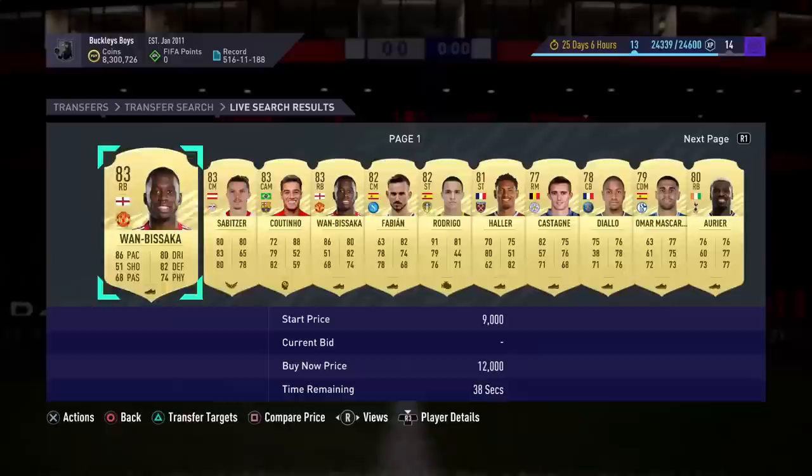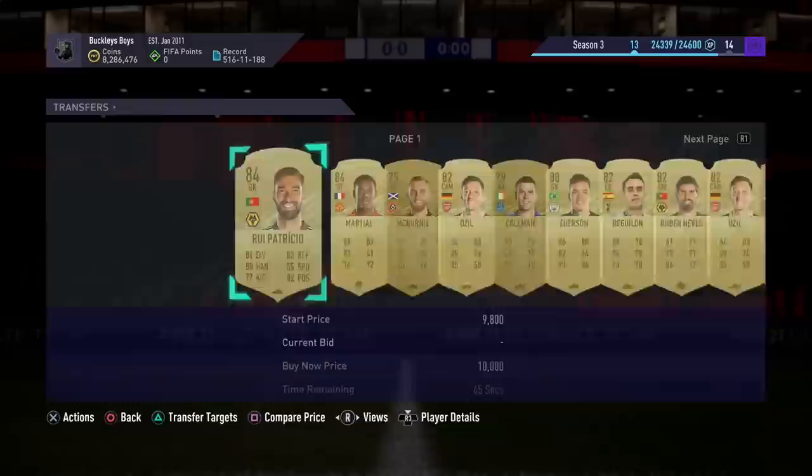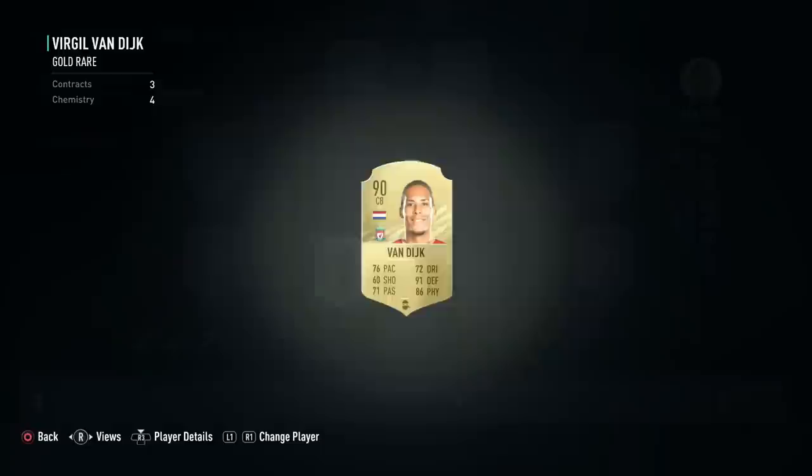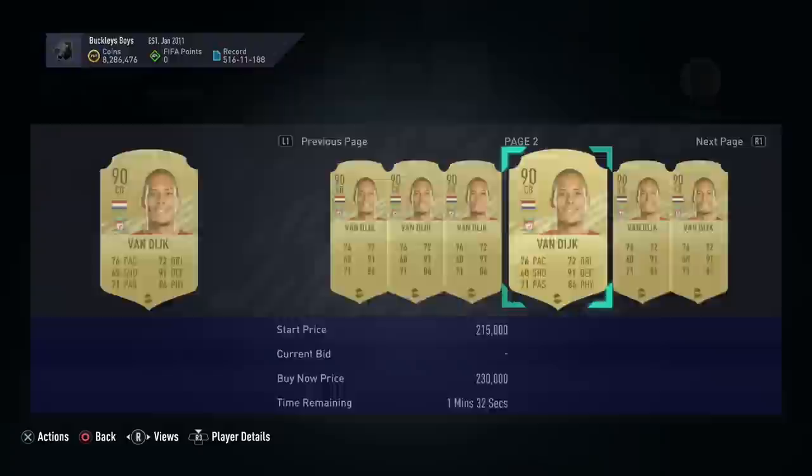It's all about knowing when things are going to be released. If there's an upcoming promo, don't sell because players' prices are going to be down. If the player hasn't been in a promo recently — for example, Virgil van Dijk, who is injured in real life — he's not going to be getting any special FIFA items.